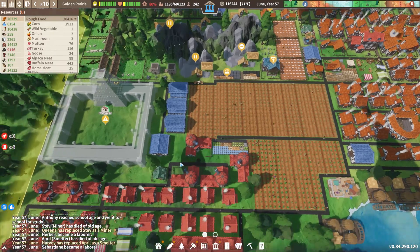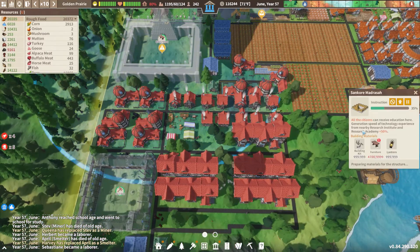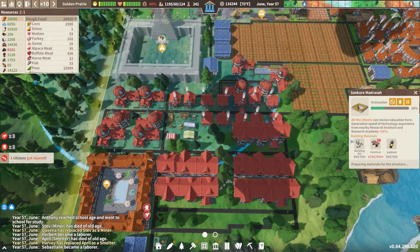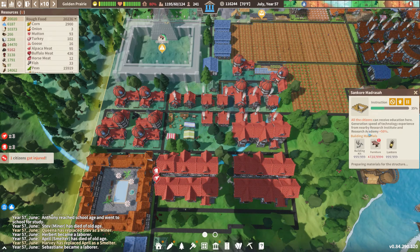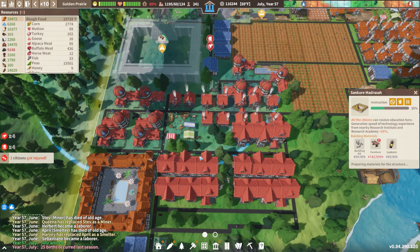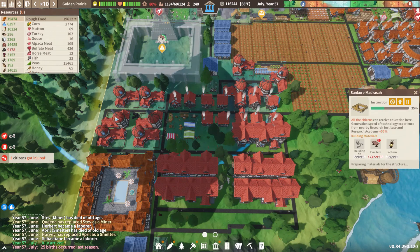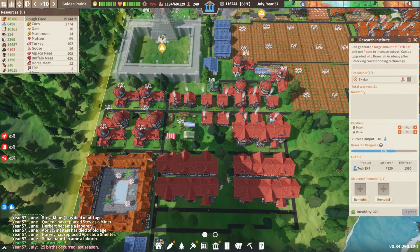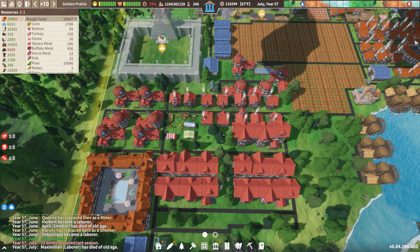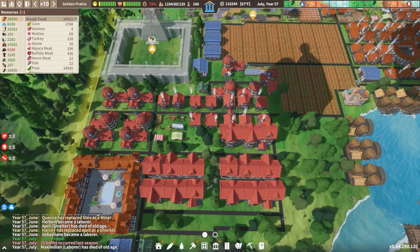Super excited about it. This guy's gonna give everybody the ability to go to school here, which is gonna be great, and the additional plus 50 percent for all research institutes and academies within range. So you get the blue area here and we have a bundle of those guys up in here. We can even upgrade them with a little more research technology points, and we're definitely gonna be able to do that pretty soon.